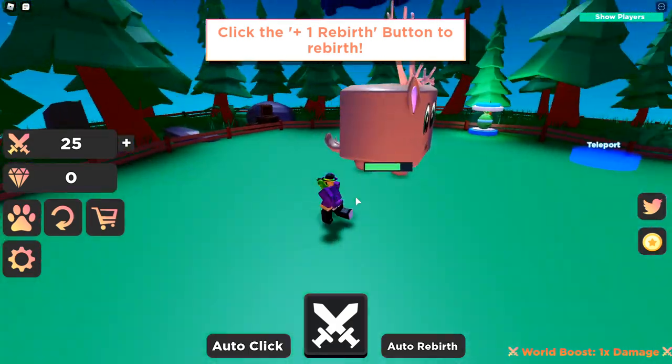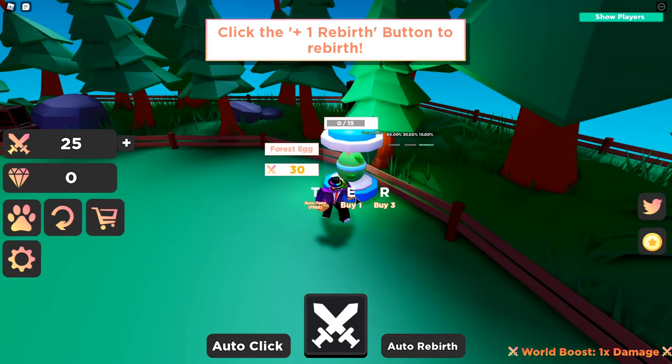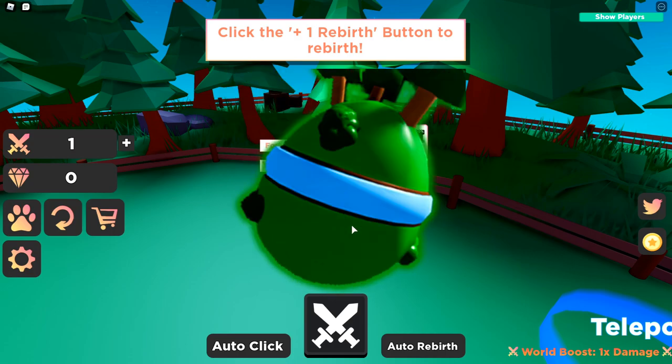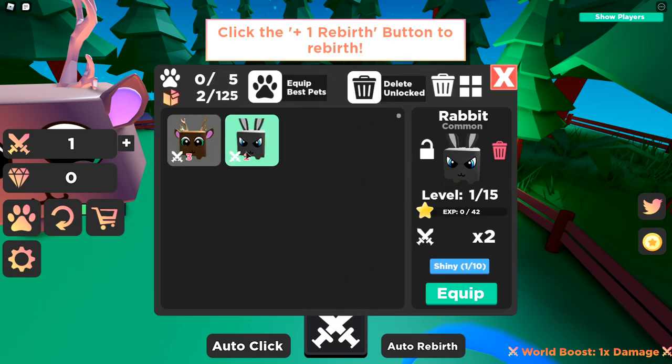It's more like a clicking game than anything — you don't really collect pets like you did in Pet Ranch. But there's an egg right here, and for 30 clicks you can go ahead and get yourself a pet. Let's open one and see what we can get. We got a common deer!